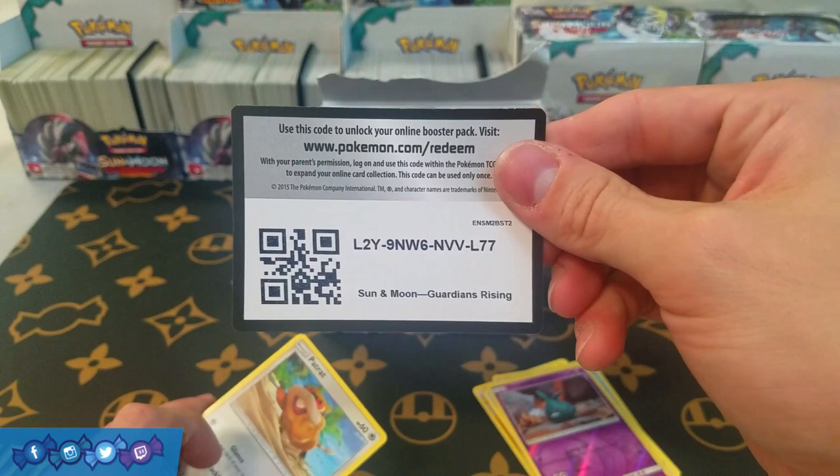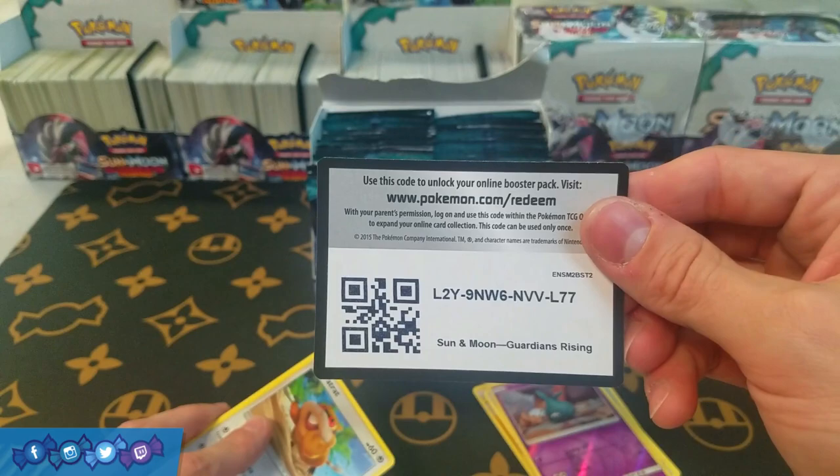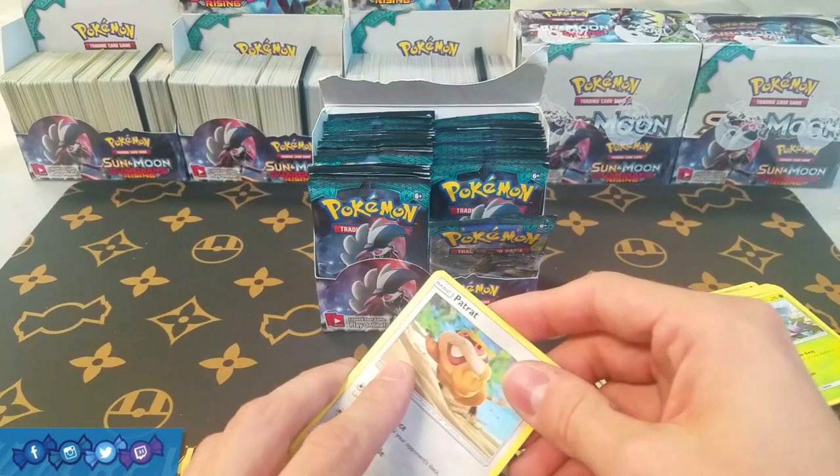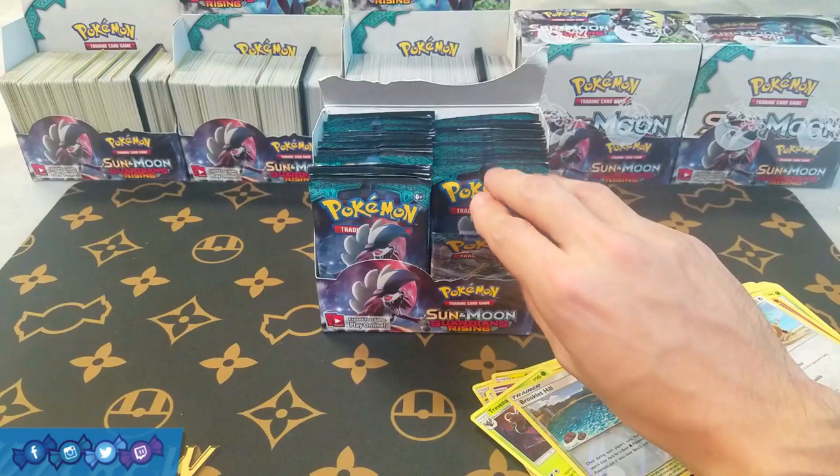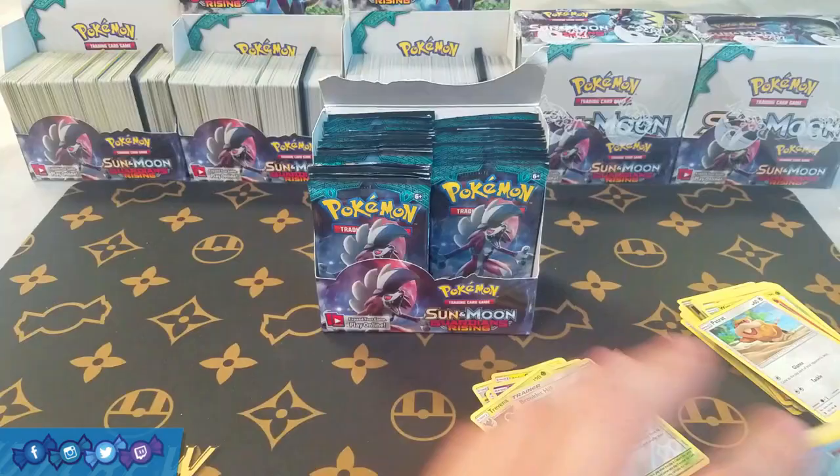If you want some free codes, every Friday we give out free codes on our Twitter and Instagram at RareCandyTCG, so be sure to give us a follow and you'll get some more free codes. So here we have a Reverse Brooklet Hill, which is kind of cool — it's a decent card — and a Rare Trevenant, which is also playable. Max Potion was hiding back in there too. Nothing crazy out of that pack, but definitely some playable stuff we can use.